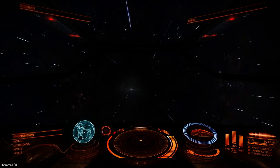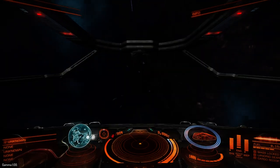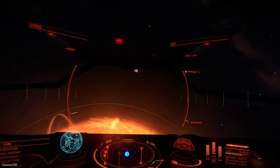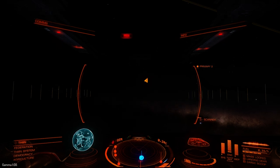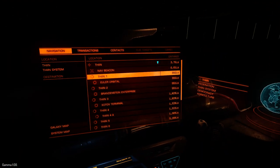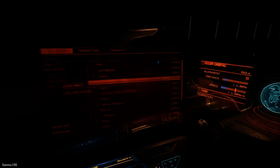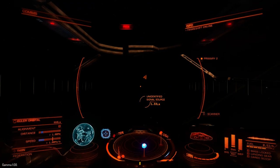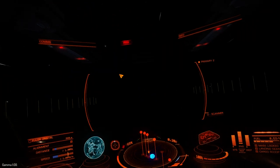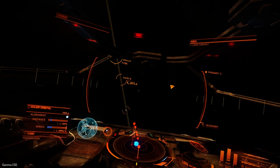I don't even know this place either. Your scanner's pretty useful at the start — I'll show you how it's useful. Actually, I do know this place. We know what's here in this Thin system. We're looking for Euler Orbital. It's locked the destination. I'm going to ignore that signal source — not really relevant for the video — but we're heading to Euler Orbital.